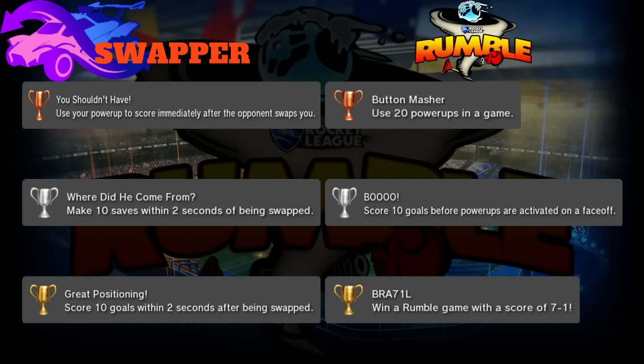Next up is Swapper. Bronze is 'You Shouldn't Have': use your power-up to score immediately after the opponent swaps you. A lot of times opponents will swap you for no reason, and sometimes it'll actually put you in a good place to score plus you have a power-up. You have about a one or two second window to use your power-up right after getting swapped and score a goal.